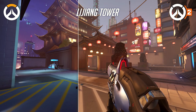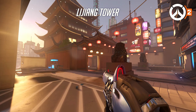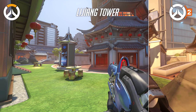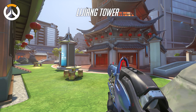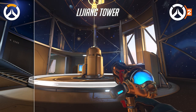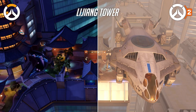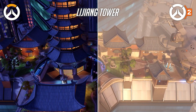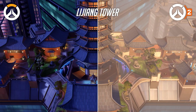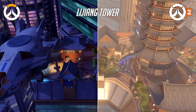Lijiang Tower continues the trend of orangification, though this new lighting is not as overpowering as Eichenwald's. Even compared to the daytime version of Lijiang Tower for CTF, there is some restraint with the warmth of the sunlight. I especially like how this new lighting illuminates interior sections of the map — colors are more vibrant, possibly due to increased radiosity when baking the lighting. Although the dark purple profile of the original map will be missed, it's hard to call the new lighting bad. In fact, this might be my favorite lighting change so far. It's pretty amazing what can be done when you don't go full orange.